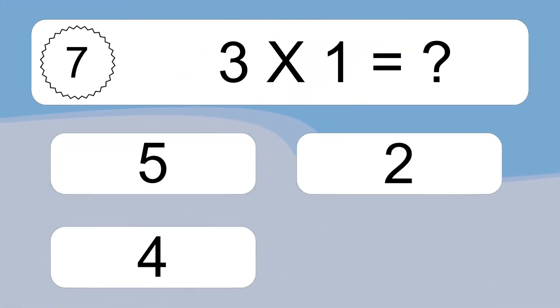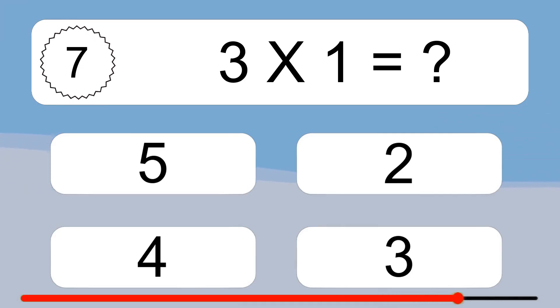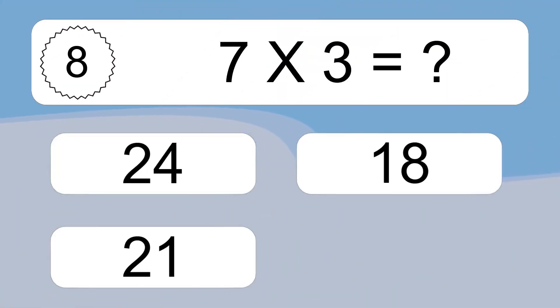3 times 1 equals what? We have 3 boxes, and each box has 1 colorful ball inside. If you count all the balls in all the boxes together, you will have 3 times 1 balls. This equals 3 balls.